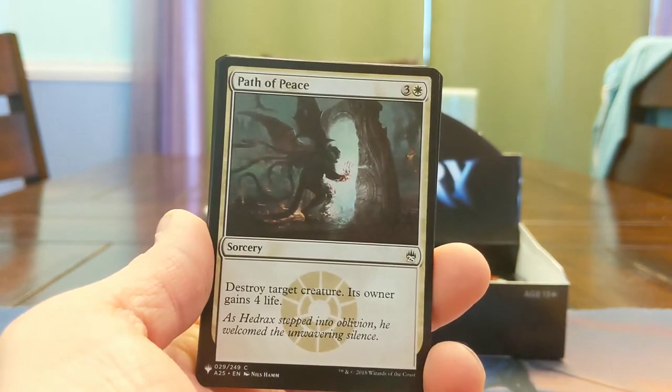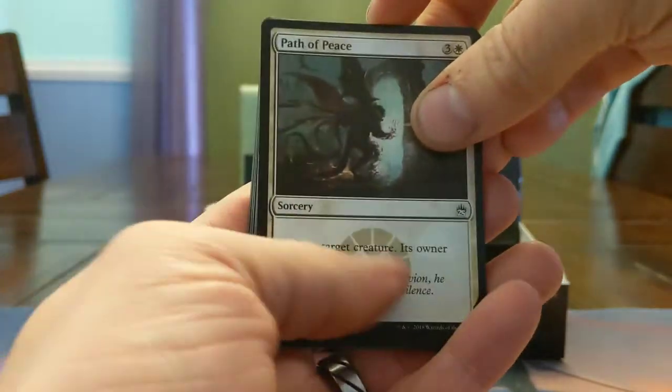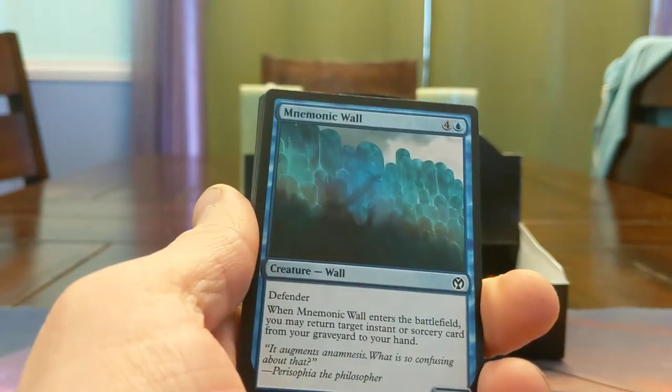Path of Peace — classic, destroy target creature, donor gains 4 life, 4 mana. Target creature — a lot of times you don't care if your opponent gains 4 life. Mnemonic Wall — for a while until we got our 4-mana Archaeomancer, this was kind of a gold standard.